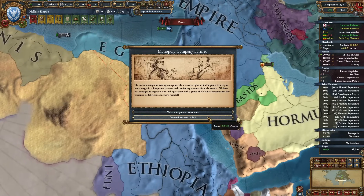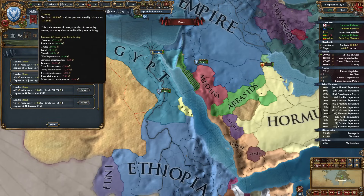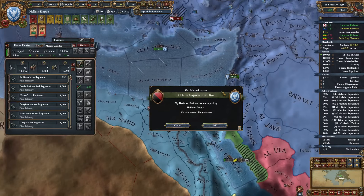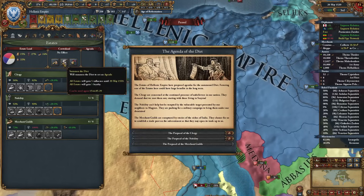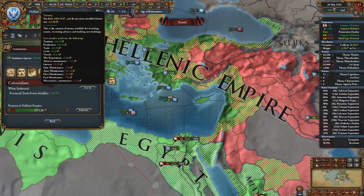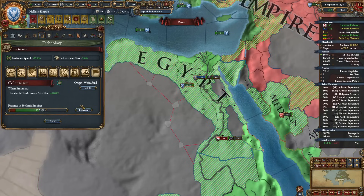One thousand ducats — needed this so much. Two more loans repaid, down to 15, balance looking much better. Egypt is having problems — Abbasid separatists. Since we have no rebels ourselves let's summon the diet, sell titles, conversion option. We only need less than a hundred ducats to embrace colonialism, so I can save up a little bit. Seize lands — colonialism finally embraced!